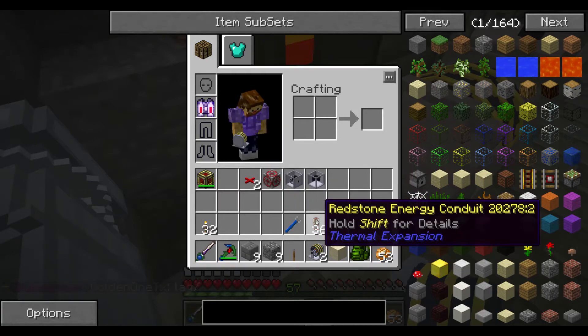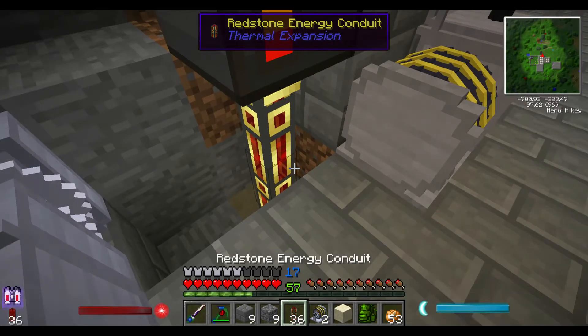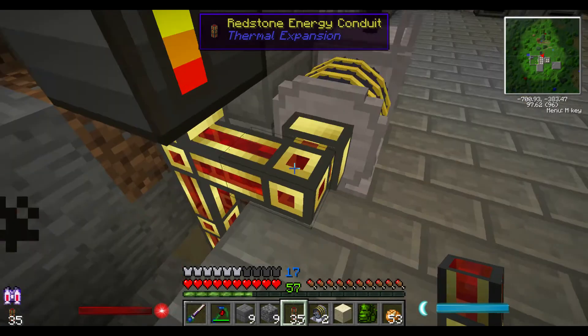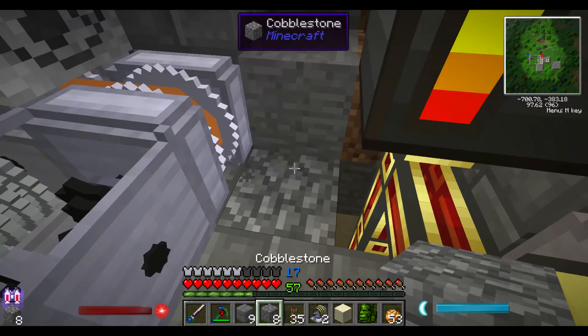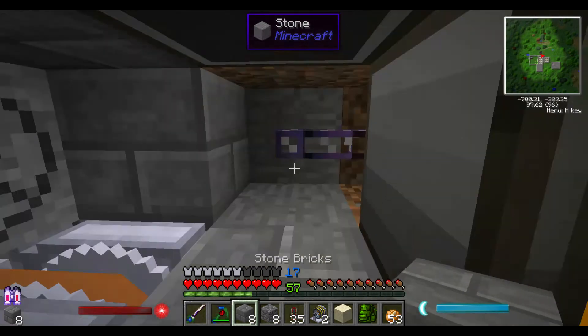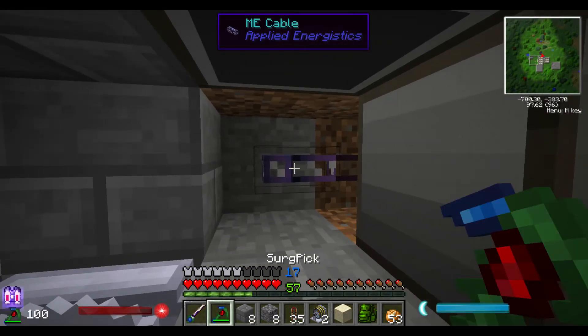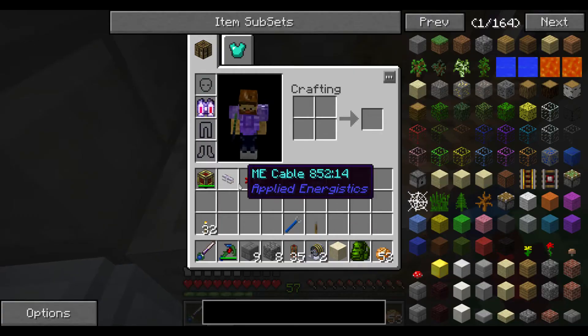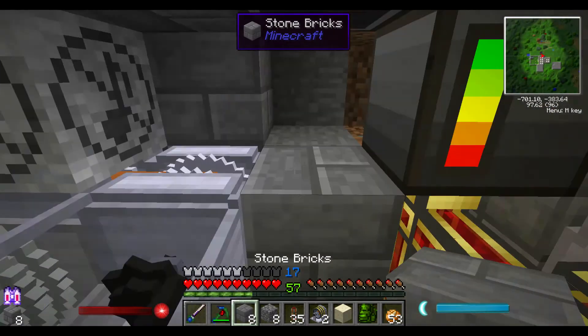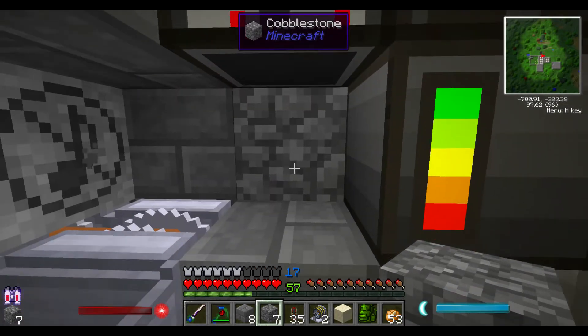Really easy — I can just take and put an energy conduit right here. And you know what, I can go ahead and just cover this up. I don't think I need that there. Did I get it? Yeah. So we can go ahead and close this off too.